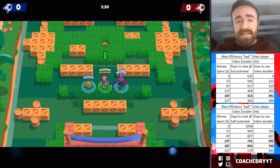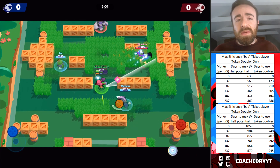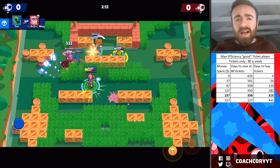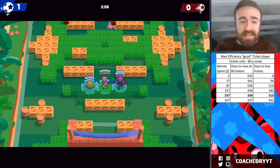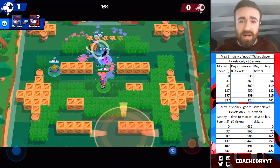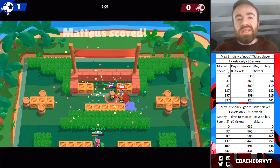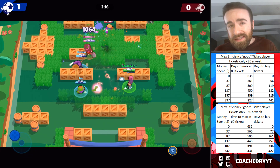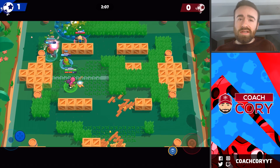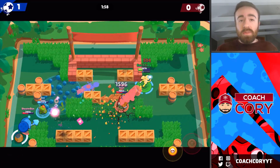If you're good at ticket events and getting about 30 tokens per ticket, buying 80 tickets per week without spending on token doublers will cost about $237 and take a little under a year. Buying 60 tickets per week is a bit cheaper at $187 but takes about 50 more days. To sum up: if you want the cheapest way to max your account and you're not good at ticket events, buy only token doublers. If you are good at ticket events and want the cheapest way, buy only ticket rolls. If you want the quickest way without mega boxes, buy about three to four token doublers per week plus the 60-ticket and 20-ticket rolls per week. I also recommend screenshotting the charts shown in this video so you can figure out what spending and play style works best for you.